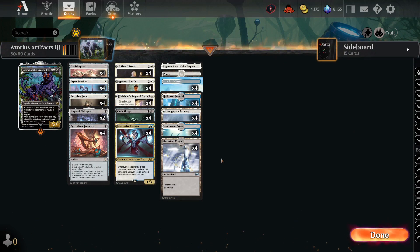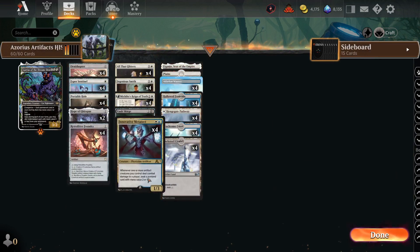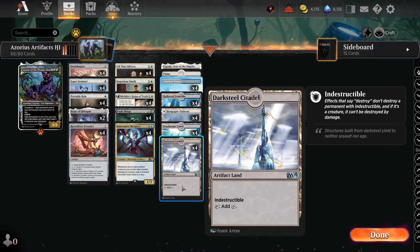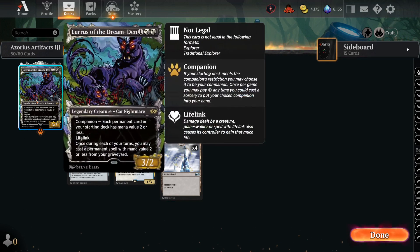Welcome back to the arena today. We've got a historic build for you today. I am very excited to bring you a historic artifact build based around getting junk out onto the field, upgrading it into something special, and finishing your opponent off really fast. I did an artisan build of this deck a few weeks ago and thought about it over and over. It got me all the way to mythic and we're testing a slightly different build, a much more expensive build, but some things you guys might have in your collections. Let's start off with our champion.